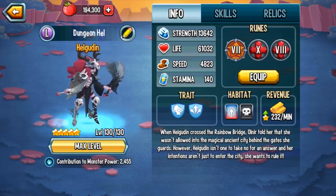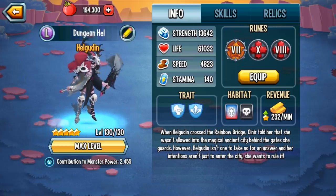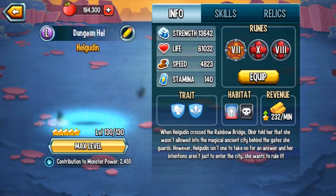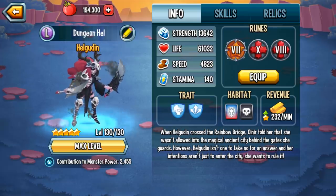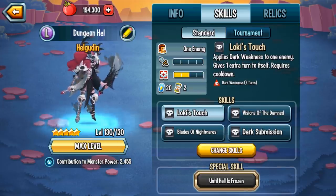So even if the enemy monster is super fast and they go first and do an AoE — let's take Ruby for example, Ruby Explosion landing. The attacker does an AoE 50-damage based AoE, it doesn't matter. You'll take no damage, you're completely fine, and then you're free to attack. Now let's talk about the skills.